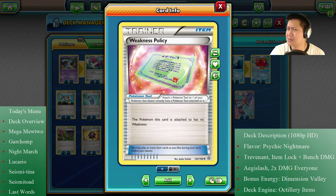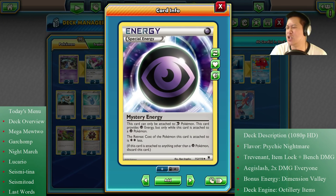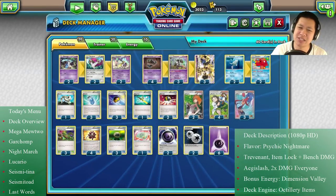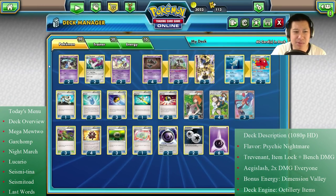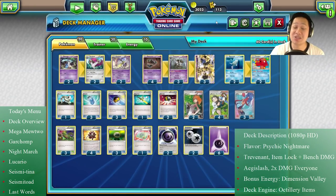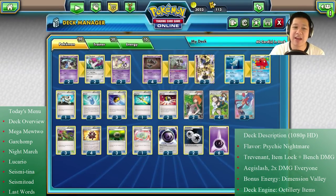I thought I might go against a dark deck — luckily I didn't — but all my Pokémons are weak to dark, so I put in one Weakness Policy so one lucky Pokémon isn't going to get knocked out easily. Special energy: Mystery Energy on a psychic Pokémon reduces the retreat cost by two. Unfortunately they all have three retreat, so they must pay one, which isn't too bad. This is pretty much today's strategy: use Trevenant item lock, put damage counters on everybody, and finish it off with Aegislash.